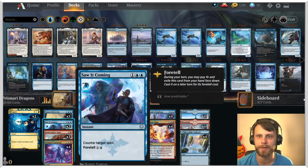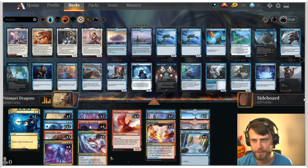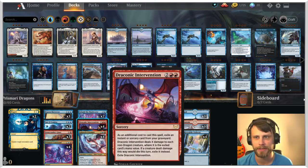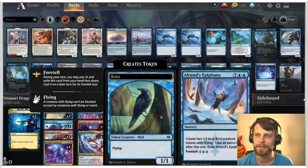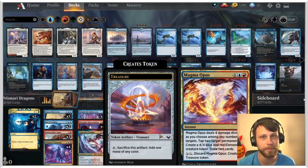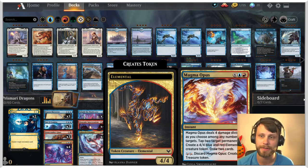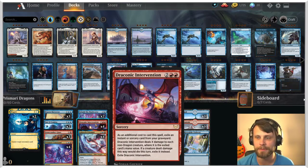The idea is to essentially control the early game with things like Negates, Brazen Borrowers, Saw It Coming, Bone Crusher, Prismari Command — one of my favorite cards from Strixhaven — and Draconic Intervention, which is a really interesting card as well. Then we draw our way into creating some treasure tokens and slam one of our big game winners: Alrund's Epiphany or Magma Opus. Magma Opus has some early gameplay too in that we can discard it to make a treasure token, hopefully ramping into something like a Gold Span or Prismari.